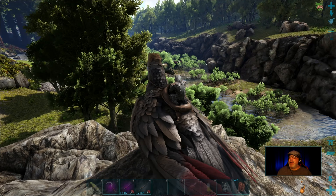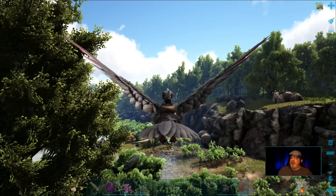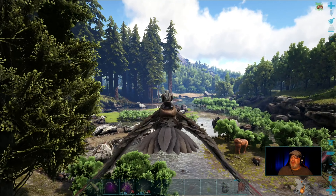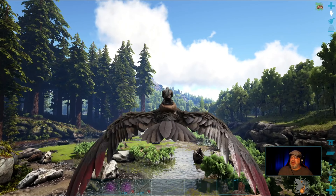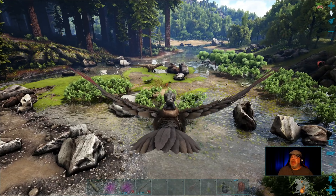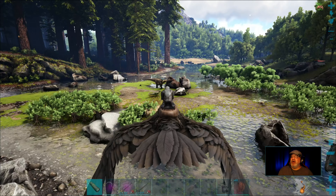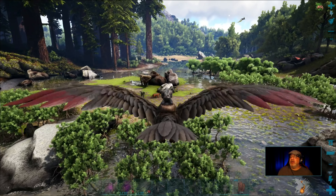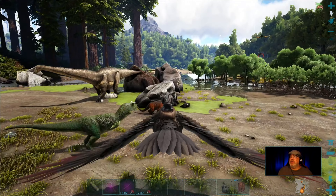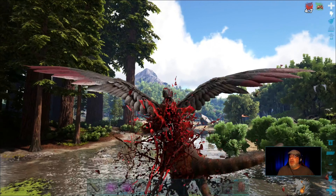I am back and we are just about at the sap outpost here. It's just around the corner — my sap outpost is just right over there and I see the Thylacoleo right in the water here. Wait a second, is that it right there? There it is. Level 120 male. Oh my goodness, we are going to grab this right now.